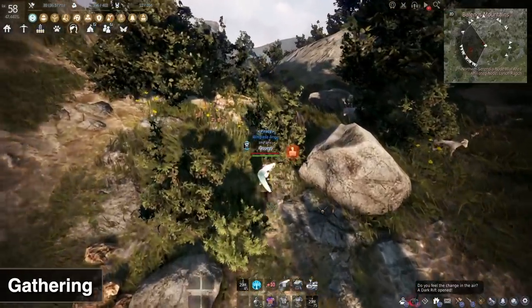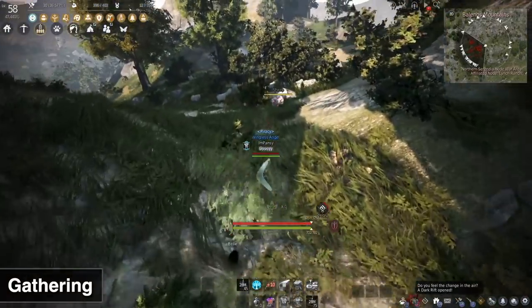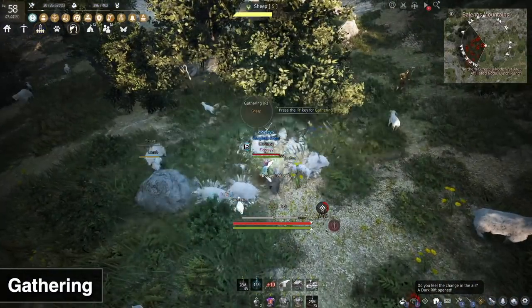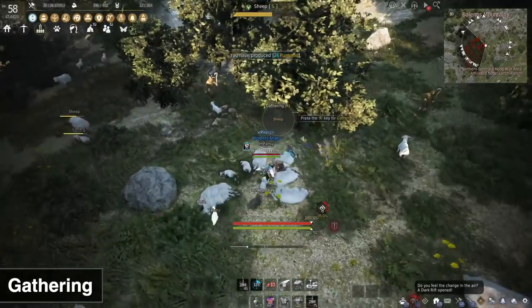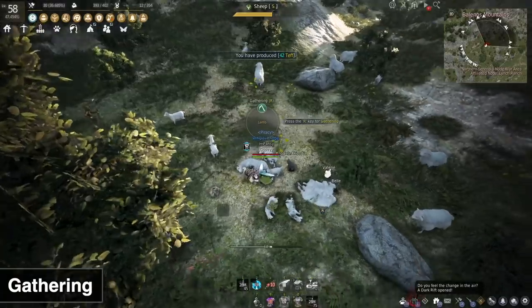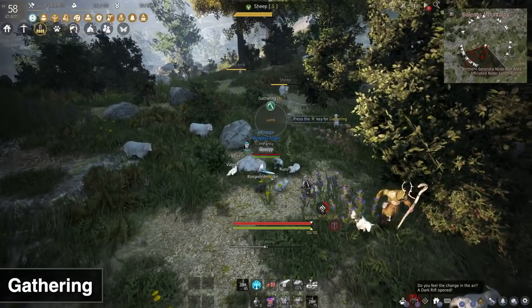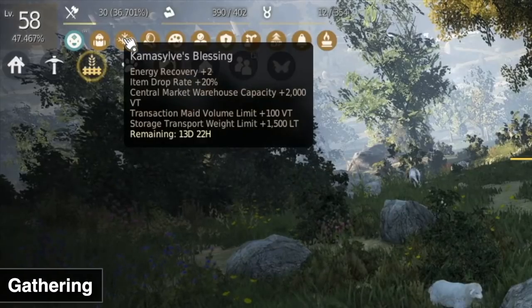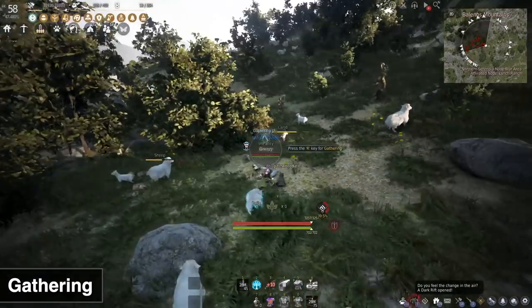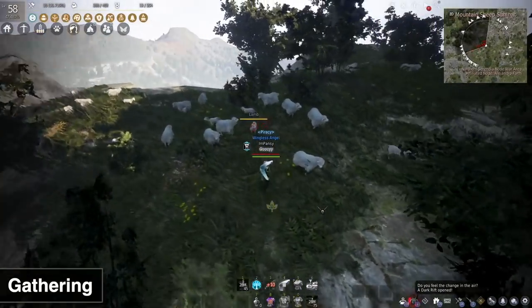For this test, I'm going to do 200 energy worth of gathering — that's about how much a beginner player who's done the main story questline and explored a bit usually has. I'm using a Comasyl Blessing so my energy will passively regen, but it only gives two energy and won't make a huge difference. I'm going to show you guys how much money I make in 200 energy using a magic tool and Professional 1 gathering.